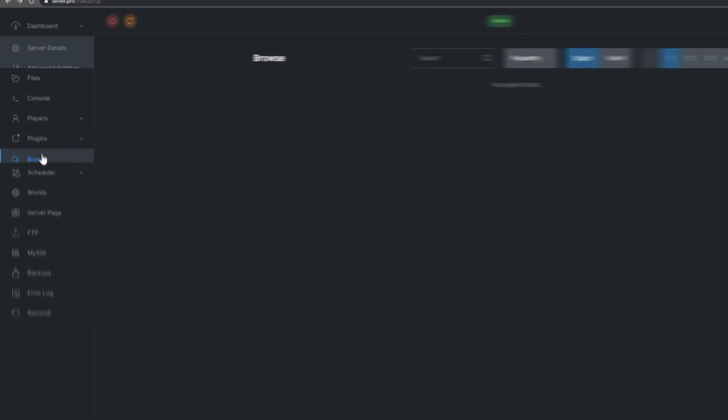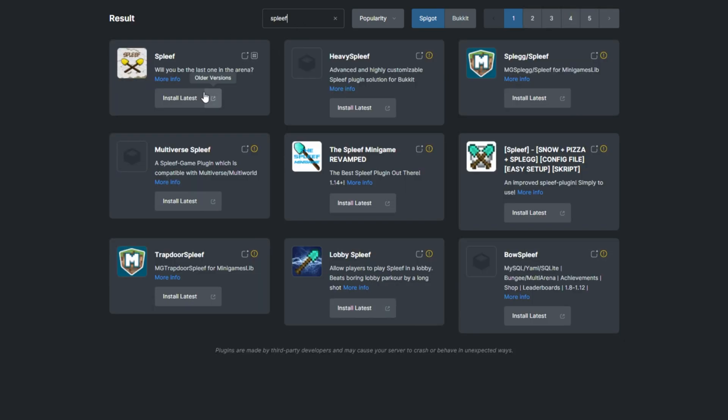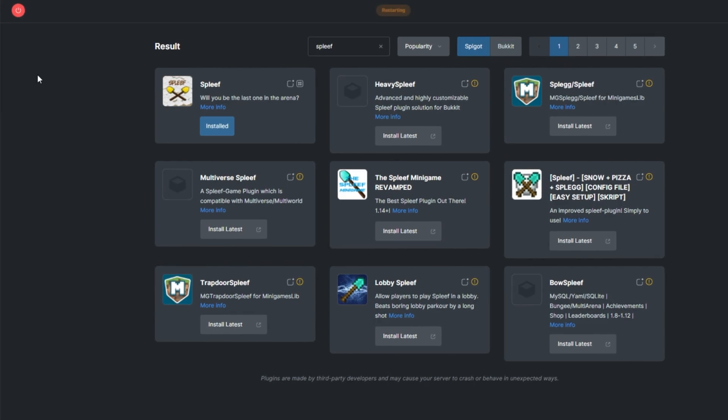To install the plugin, head over to the plugin section on your ServerPro dashboard, then search for Spleef. Install the version that's compatible with your server and restart. Alternatively, you can download it from the Spigot page and upload it to your ServerPro panel.